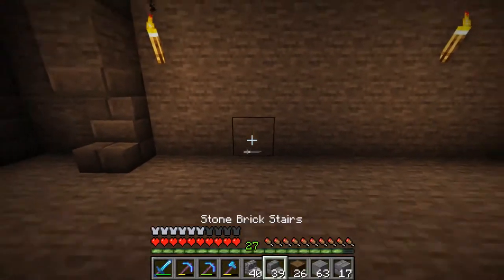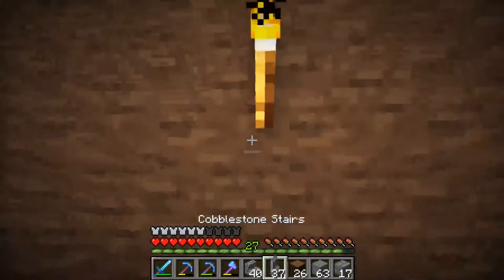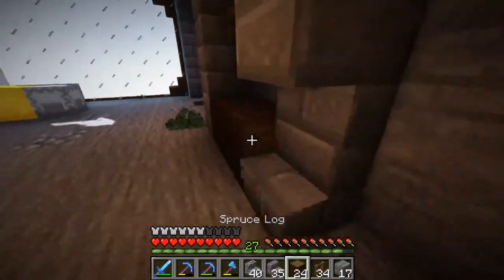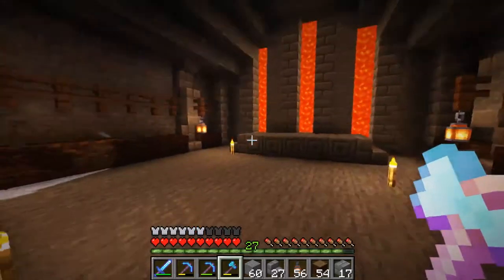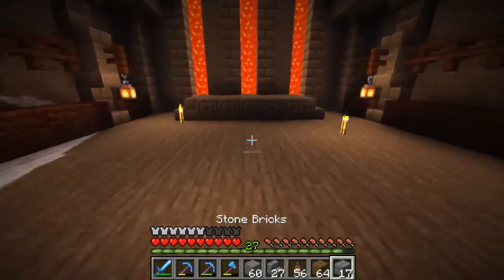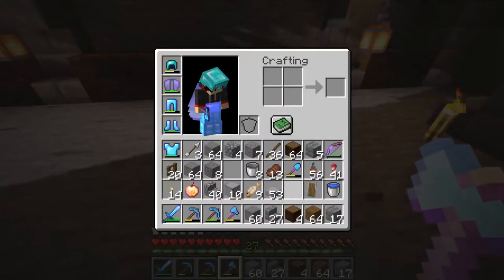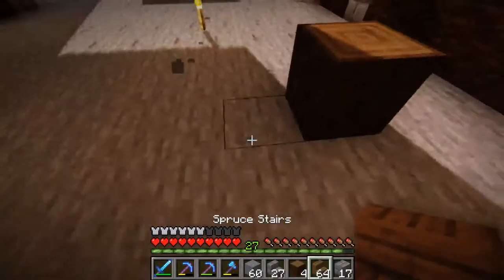I don't mind that at all. We'll leave this section and come in from the side with upside-down stairs. Then we'll bring in supporting wooden blocks, which should look pretty nice. Along the bottom, maybe a spruce strip, and then we can put in bushes around the outside, fill in the windows with glass. For seating, we'll do rows — leave a gap of two on each side, one in the middle, and bring those up with stair blocks.